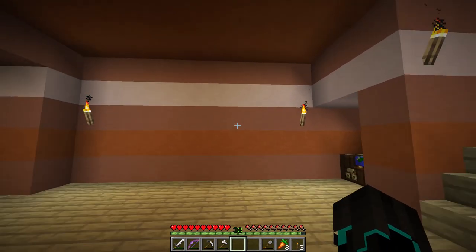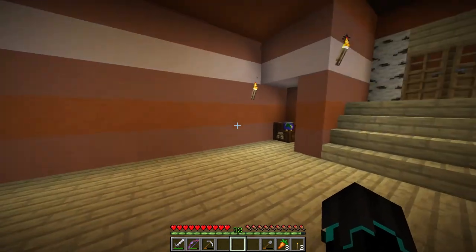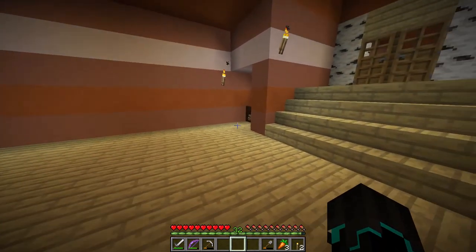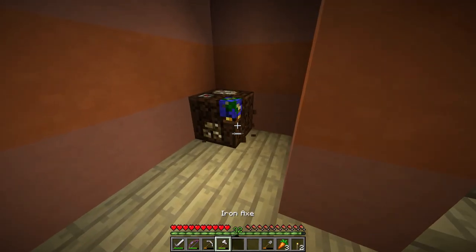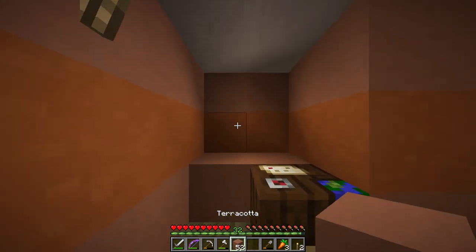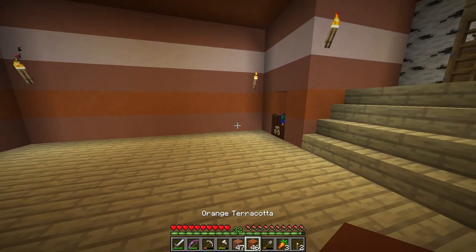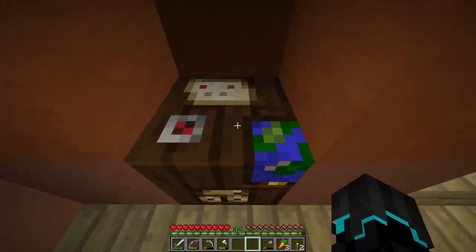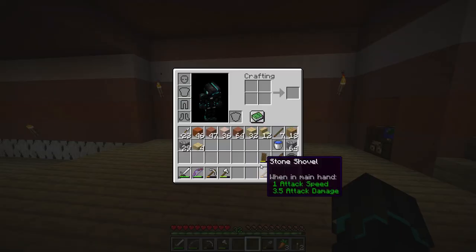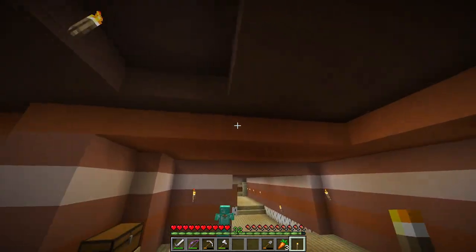I'm going to need to make a cow farm because I need this place covered in item frames. I'm not really happy with how this looks right now. Maybe we come over here to do our work — maybe add a chair or something — and then this entire wall will be maps. Leave your suggestions down in the comments.